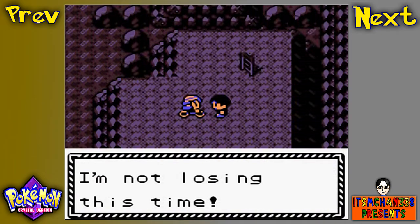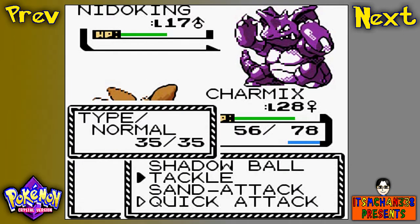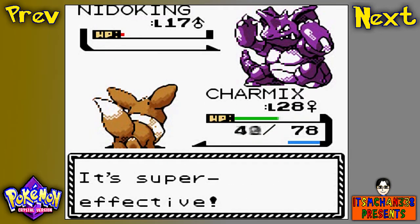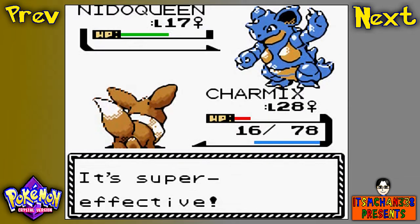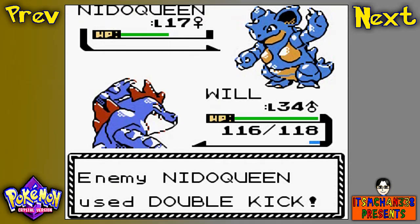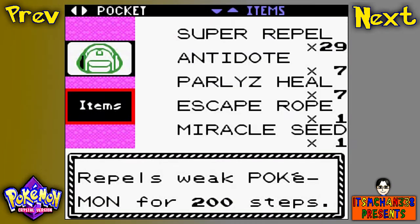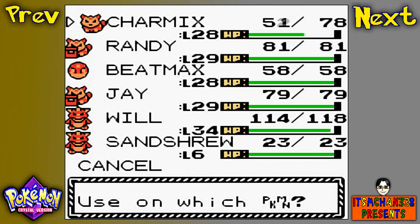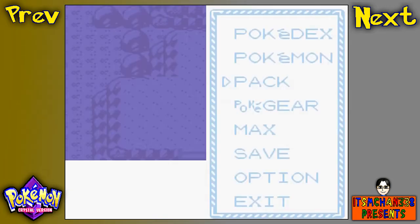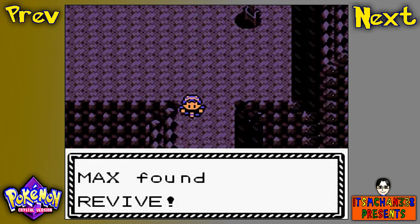And there are also trainers here. I forgot to mention that off-screen I actually bought the TM for Ice Punch from the Goldenrod Department Store. I taught it to Will so that way Will can handle Flying types easier, as well as some other Pokemon that are weak to Ice.